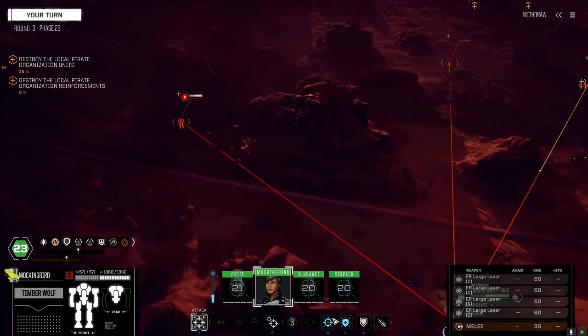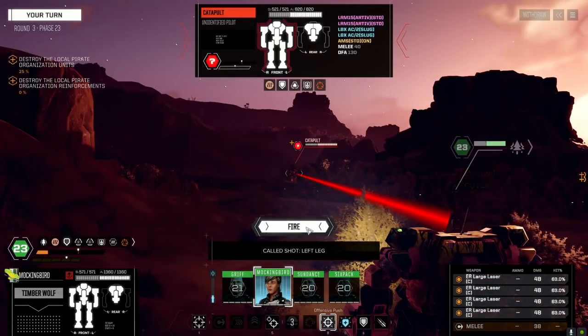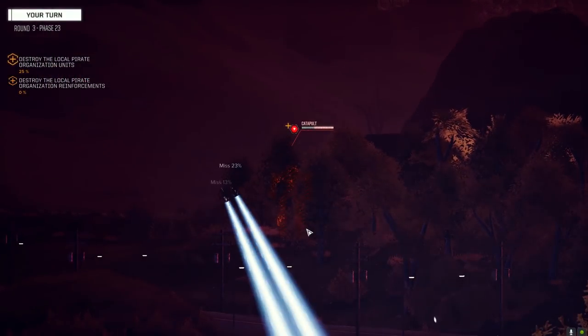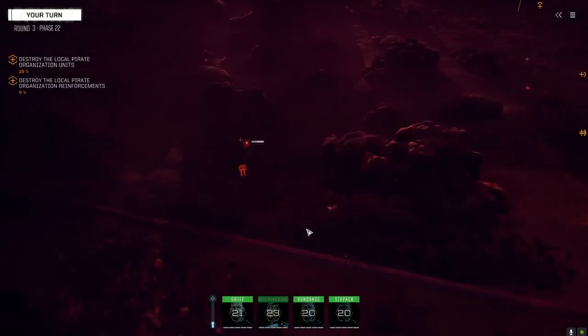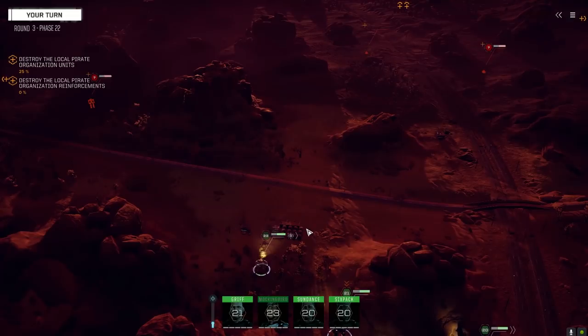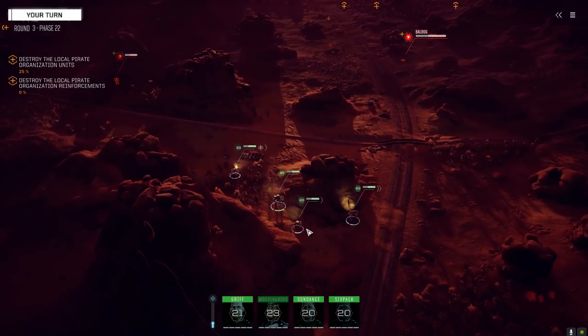Let's strip this Catapult — going to target the legs, it's not moving. Or we just set the trees on fire too — that works. Cause the smoke is green or something. Okay, this guy's nearly done — there's the Balrog moving.